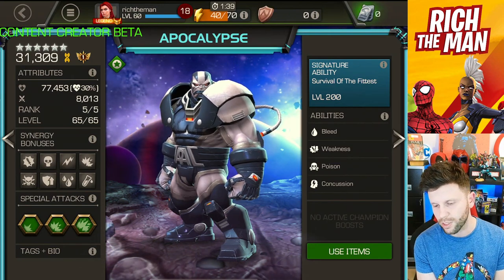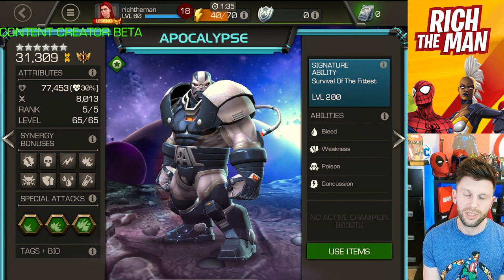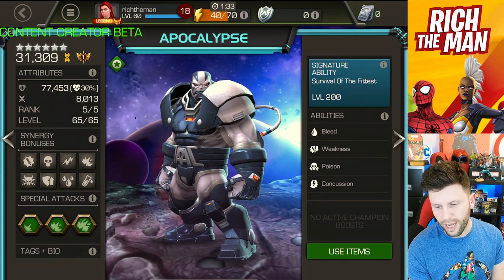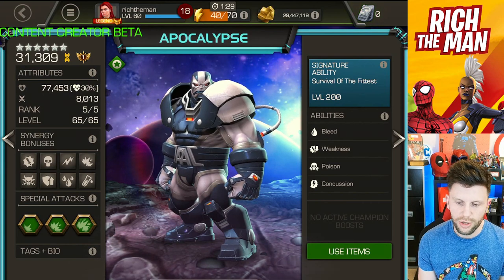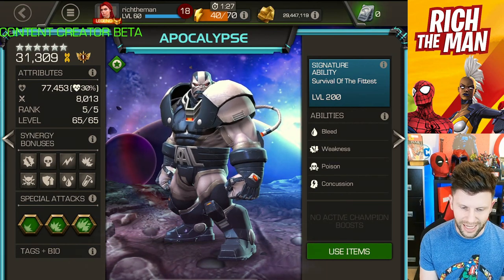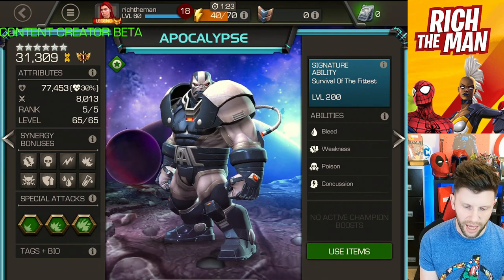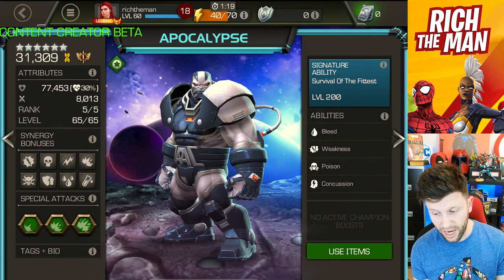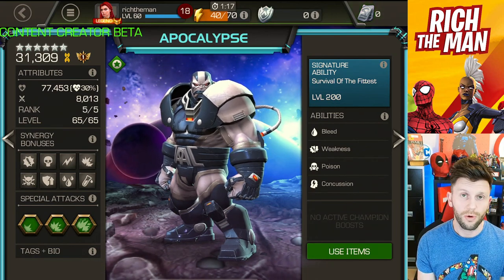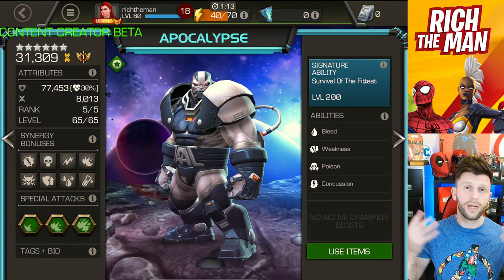I have Apocalypse here running suicide masteries, which does pose a bit of a problem for recoil damage - that's a nuisance we'll talk about. With ascension and suicide masteries added, looking at my amplifiers, we're at 8k as a rank 5 six-star champion. It's very, very nice and very spicy.